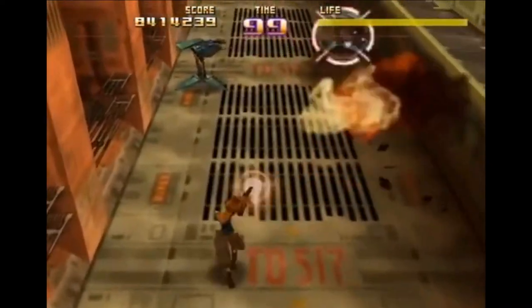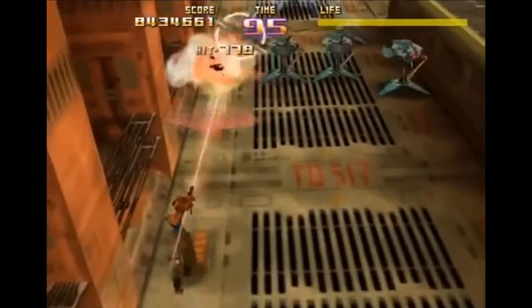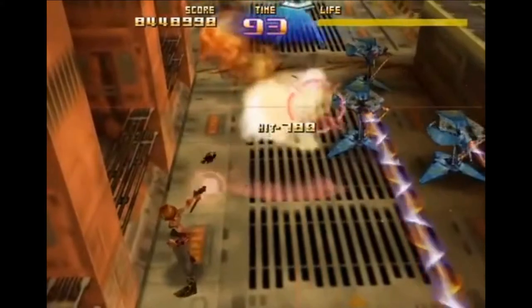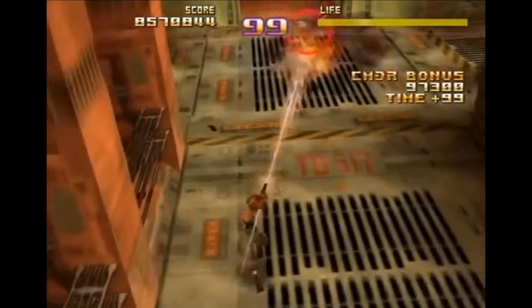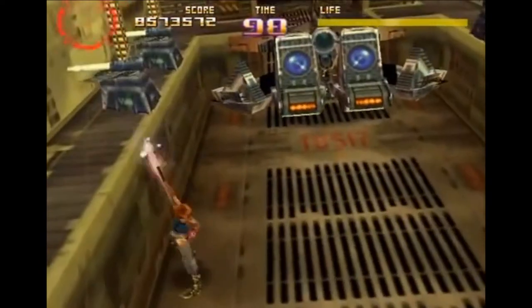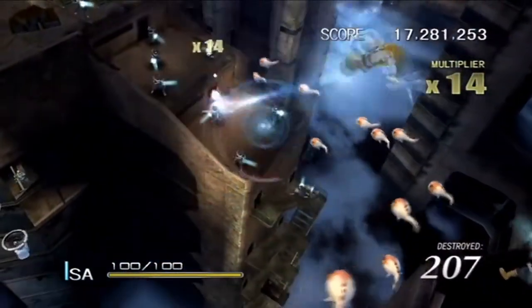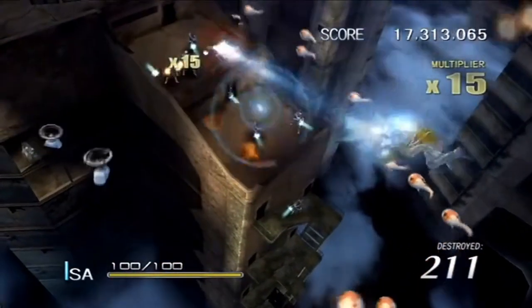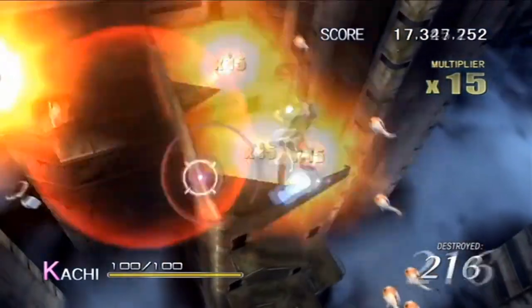The games are basically rail shooters in the vein of Space Harrier, but there's so much more. The first game on the N64 allowed you to have completely separate control over your character's movement and the crosshair used to aim your shot, albeit in a somewhat awkward way that many gamers weren't able to appreciate. The sequel on the Wii made excellent use of the technology by building the game such that you controlled your character with the nunchuck and aimed your shot with the Wii remote.